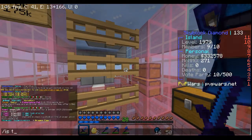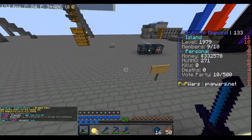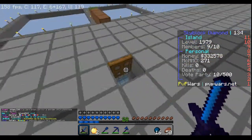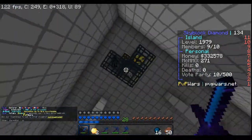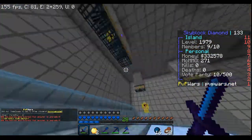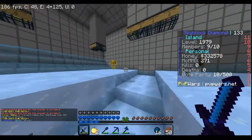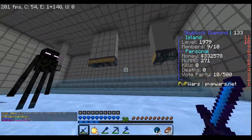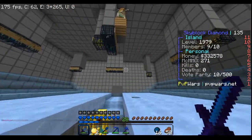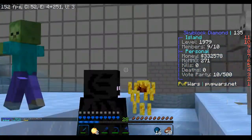Let me use /is go to get to the grinder. You can see there are blazes everywhere — this is a nine-chunk farm, so we have a lot of spawners in here, 20 blazes in there. We had someone with chunk borders come and set it up: one chunk, two chunk, all the way up to nine chunks. It's actually the most efficient way to have a grinder.